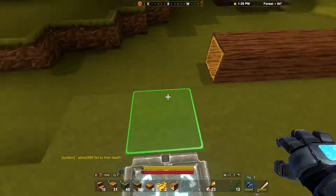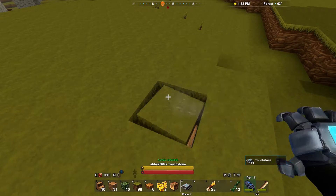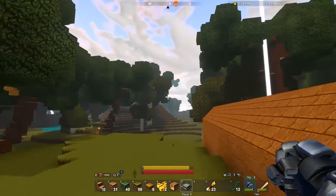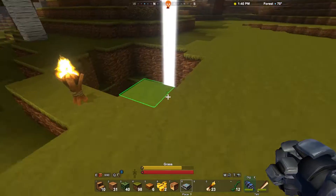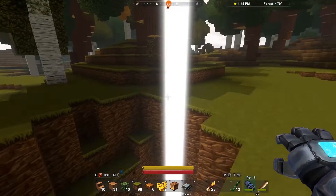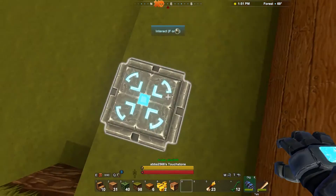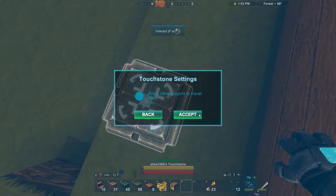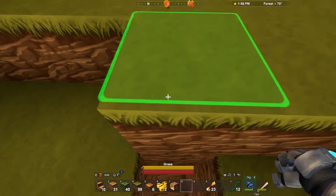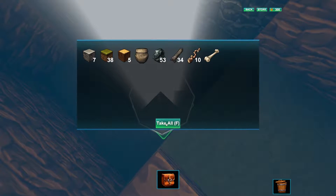So now we know what happens when you fall — you end up back at your teleporter pad. Been wondering where this has been, so we're going to take this with us and place it somewhere else. Do we lose our inventory? I don't know. I'm just going to place this outside the house. At least we have full health now. We had a lot of coal on us.